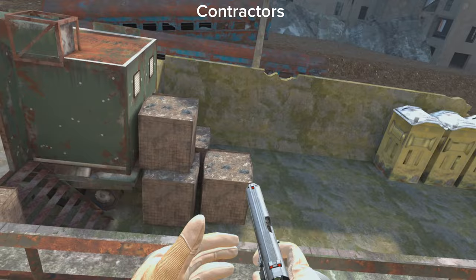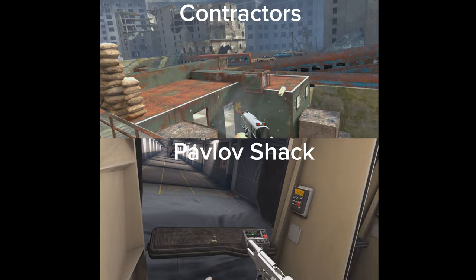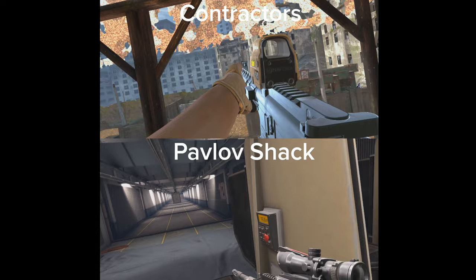The pistol in both games requires you to press a button to release the clip. Here's a comparison of both of them back to back. One of the major differences I noticed here was that Pavlov put bullet holes in the ground when you shot and Contractors did not.